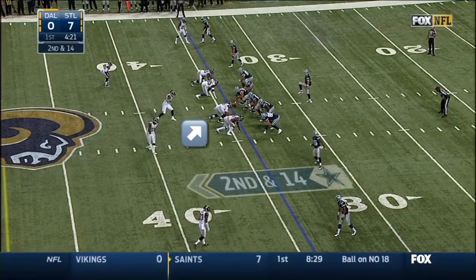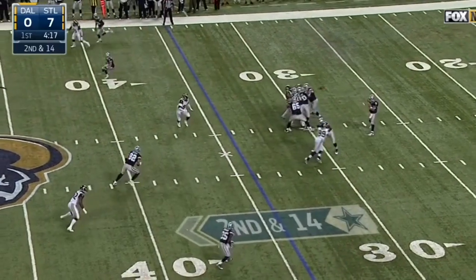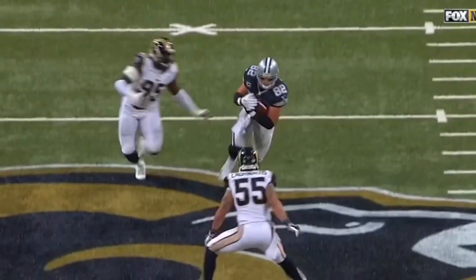Lance Dunbar now shifts into the slot. Cowboys empty the backfield. Second down and 14. The Rams defenders have got Tony Romo broken down — in second and long situations they're looking at Cole Beasley.